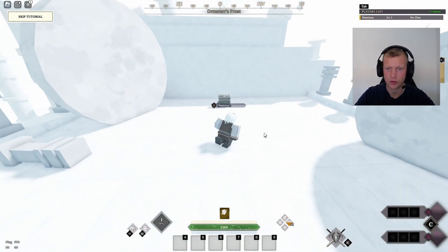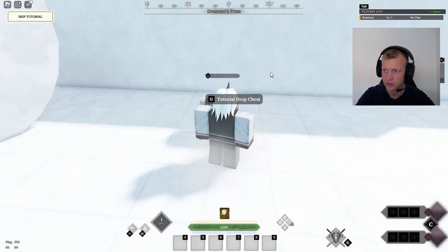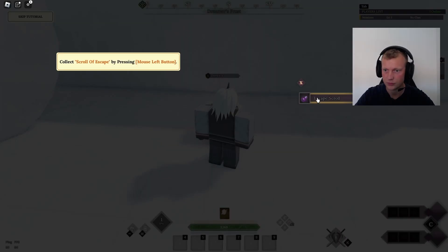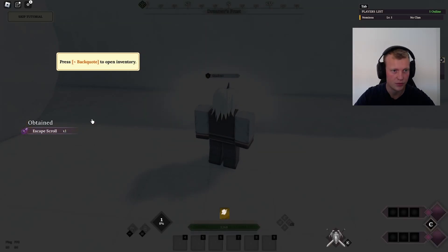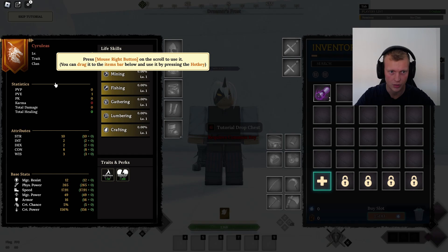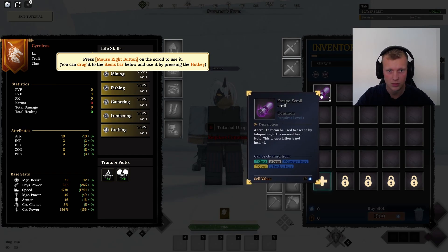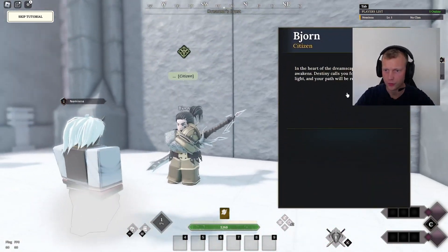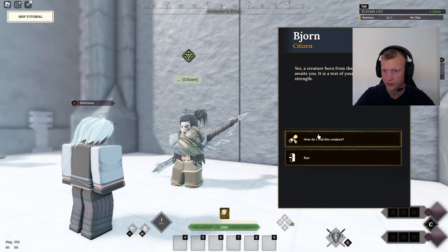Get close to chest and press G. Escape, scroll - what is that on a Danish keyboard? Let's get that one. Oh we've got to right-click it. Okay so we've got to talk to Bjorn again for the final trial.